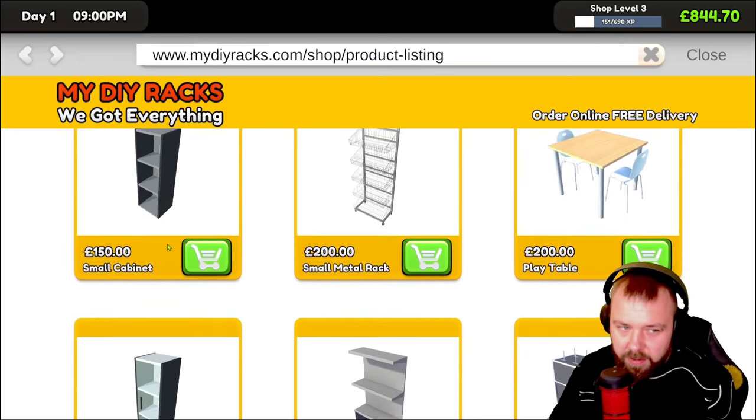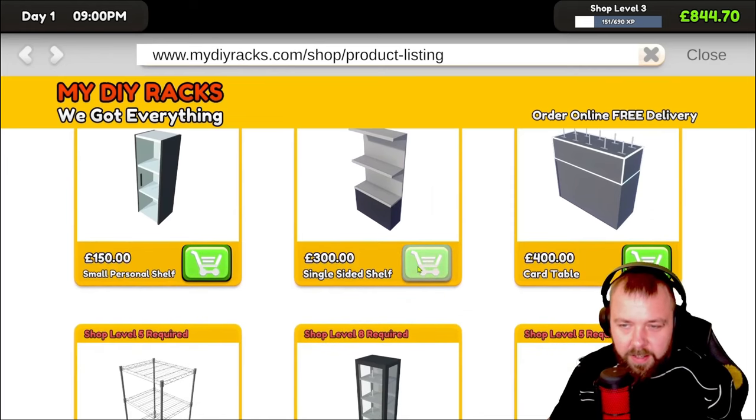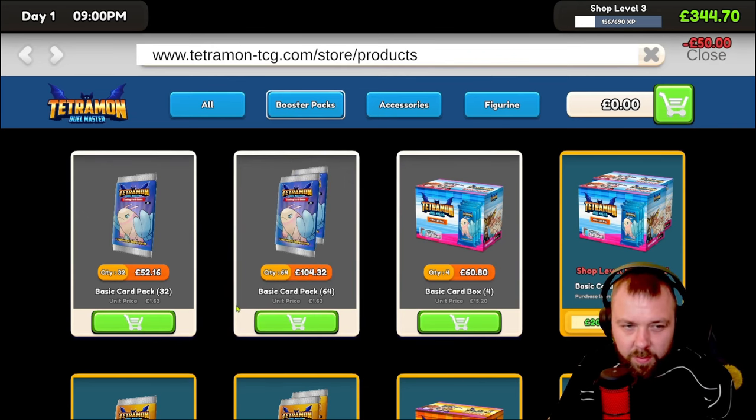Small personal shelf — interesting, I wonder what the personal shelf is all about. We'll pop one of these — just one because we don't want to spend too much money. We need to do some of these orders. We have licenses to buy: basic card 64 pack license — yeah, we'll buy those as well.